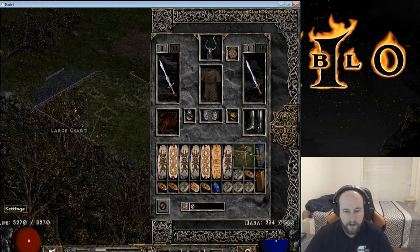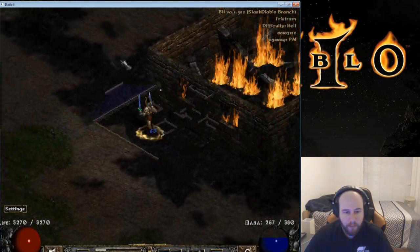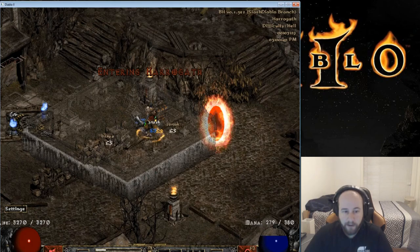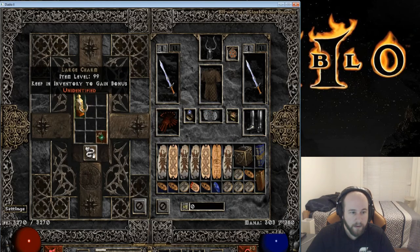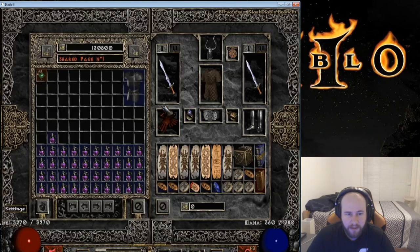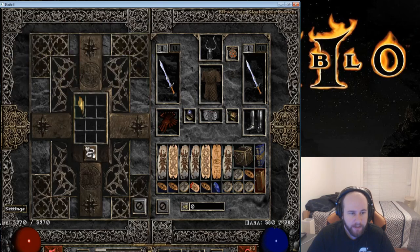I'll pick up the loot, go back to town and identify it. There's the Hellfire Torch — we'll go back to town and hope for the best. We're hoping for a barb torch. I wouldn't be disappointed with a pali torch either, since my paladin is pretty high level. The first one was a sorc torch which is my main, so can't complain. Alright, this one is a necro torch — 11 attributes, 19 all res. The all res is nice, one off perfect. Not an awful torch; I have a necro that's pretty low level so I might try to level them up just to use it.